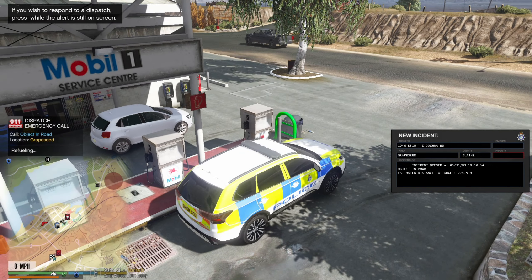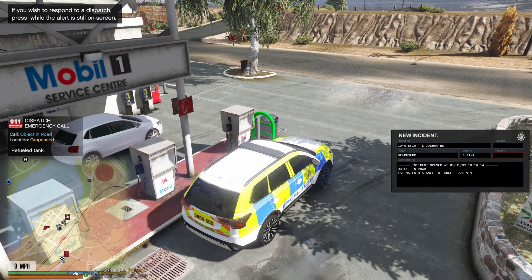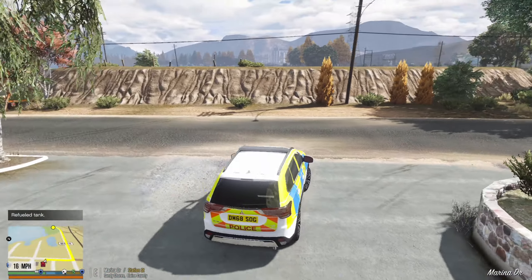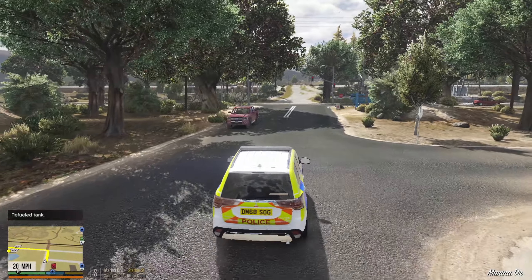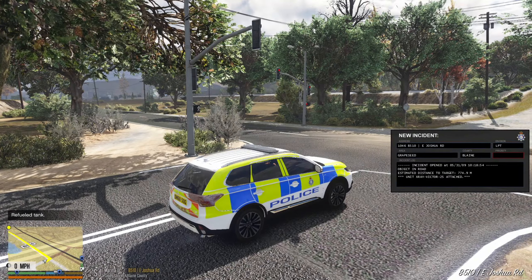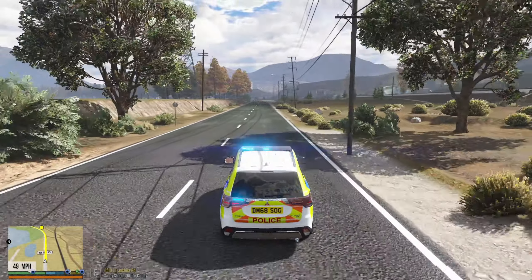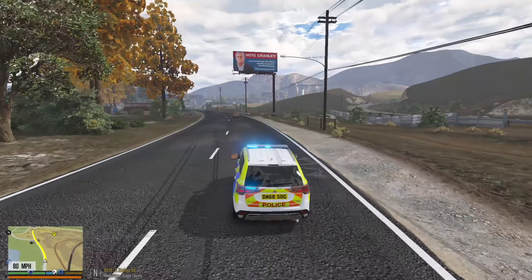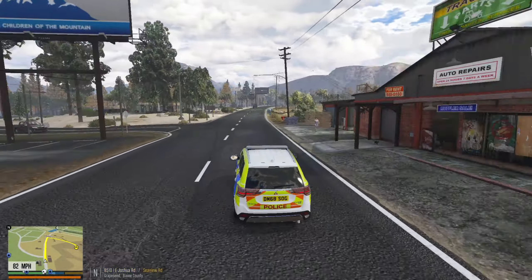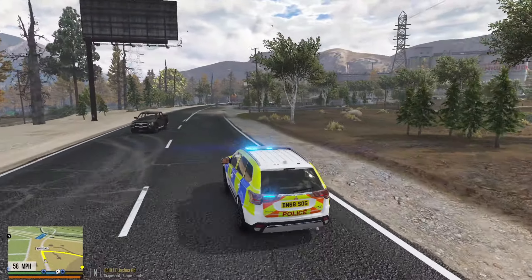We've got a possible domestic disturbance in Grape Seed - domestic disturbance, but object in road. X-Wix-2-5, I'll take a look. New incident allocated. It says domestic disturbance, object in road. Let's see what else is on the log - nothing. Well, just in case it is a domestic, let's hurry over there a little bit. The Outlander is not the fastest. It's up out of the way here, so I don't really know how this would have been called in as an object in the road. We'll just see what's happening.